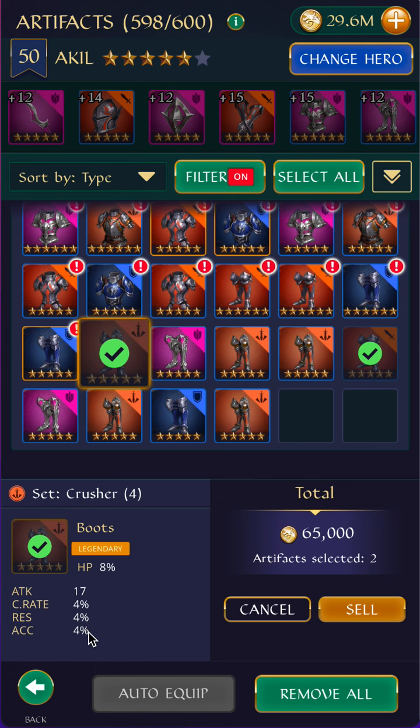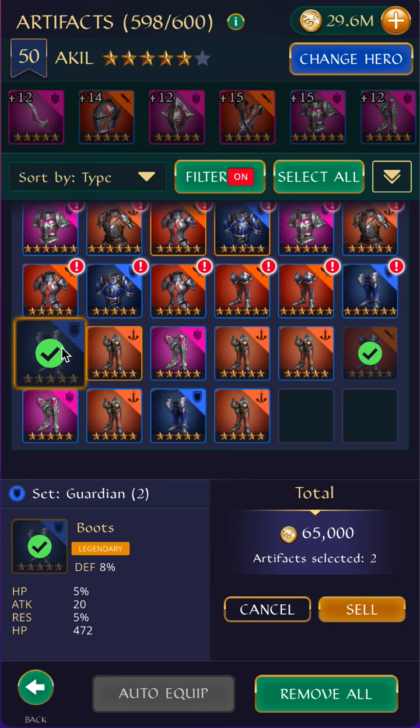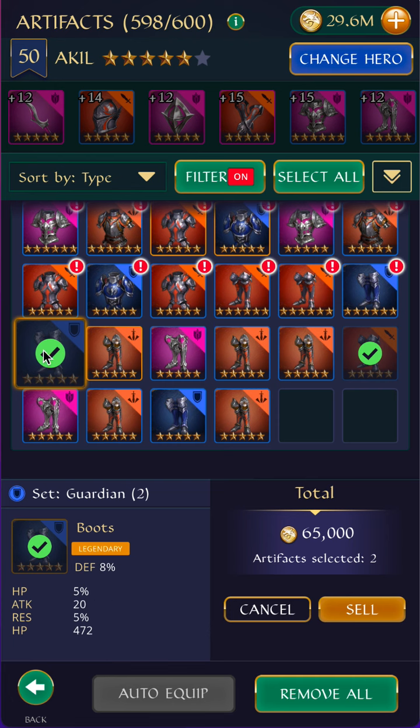I'm going to keep most of these and maybe some of them get thrown away later. It's kind of conditional on what the hero is. This one doesn't have crit rate or crit damage, but I could possibly save this for more tanky heroes — what I call defenders. So I have that in my mind and I'm not going to throw that away.